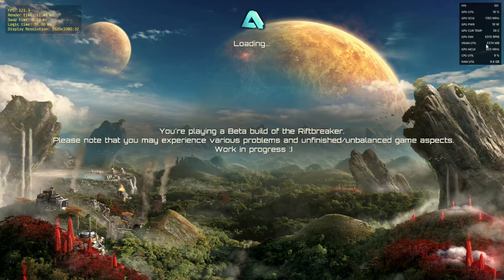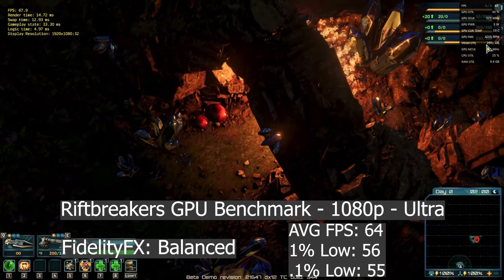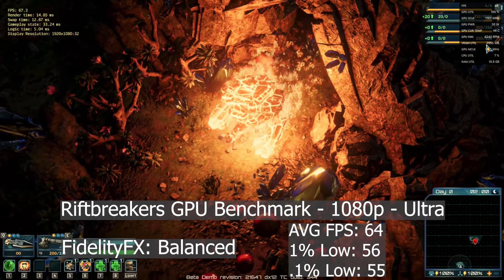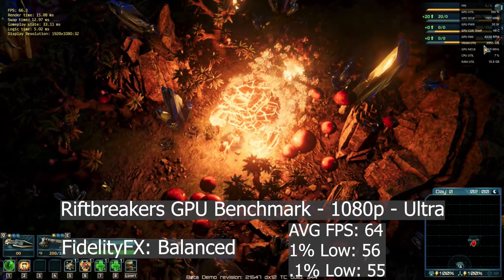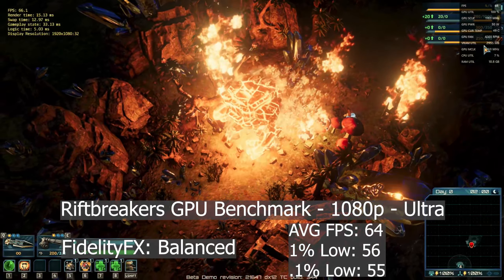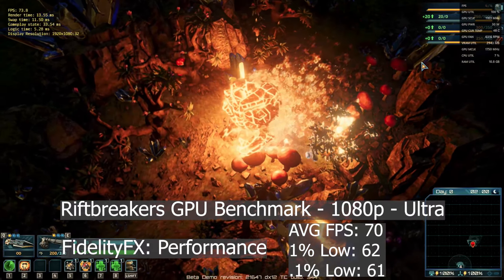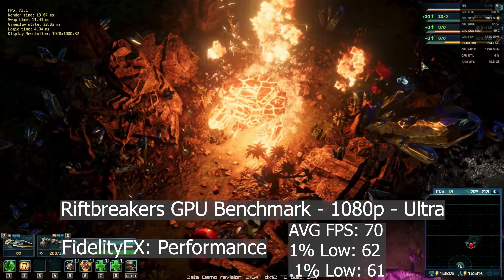The balanced preset got us over the hump at 64fps on average with a 1% low of 56 and a 0.1% low of 55. This started to look bad though. I think ultra quality is the best way to play this game, but test it for yourself and see what you'd play at — leave it down in the comments below. The performance mode ran an average of 70fps with a 1% low of 62 and a 0.1% low of 61.